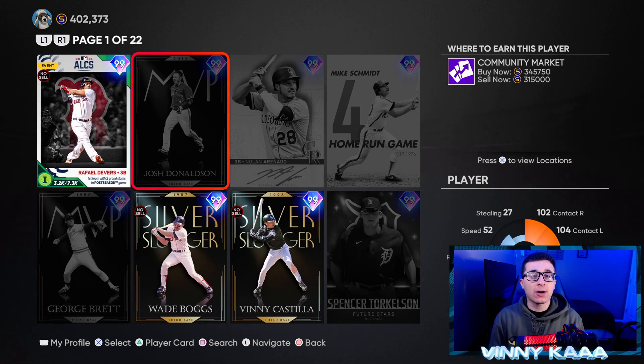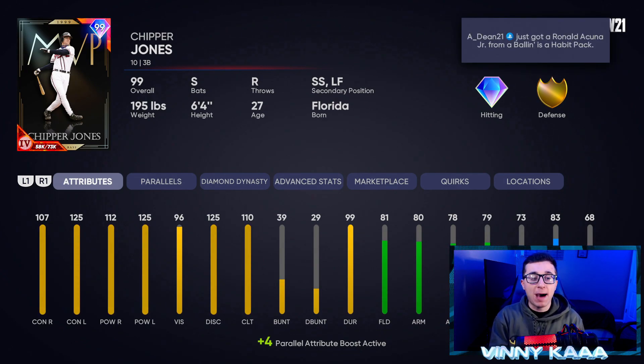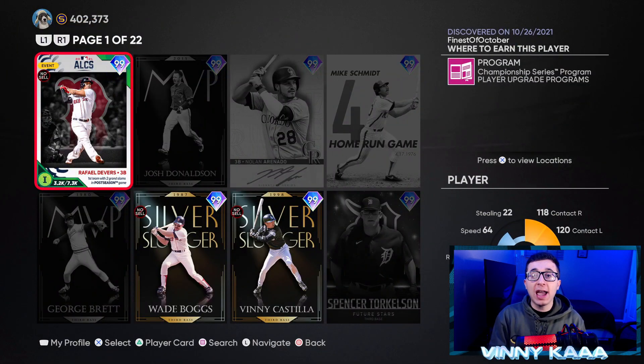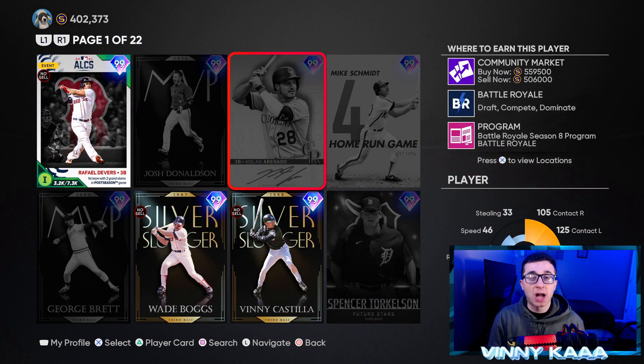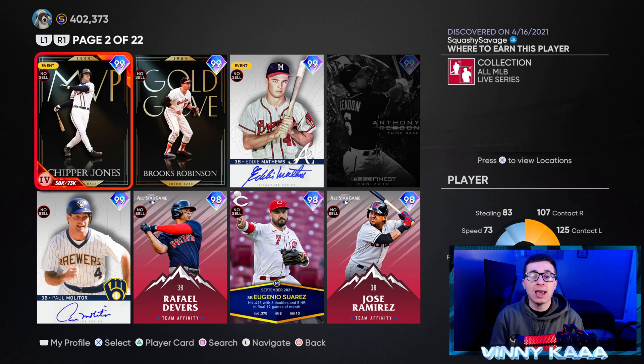Moving on to third baseman, there are a lot of great options, but I do think 99 Chipper Jones is the endgame third baseman — really going to be tough to beat. Switch hitting bat, the best stats against lefty arms: 125 contact and power against lefties, 107 contact and 112 power against righties. Good in the field with 80s in the fielding stats and good speed for the position. If you can't get Chipper Jones, Raphael Devers, Josh Donaldson, and Nolan Arenado are really good. First base and third base — we do have our endgame cards. Middle infield, we still need better options.